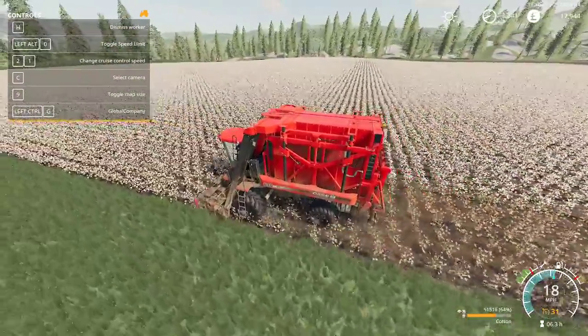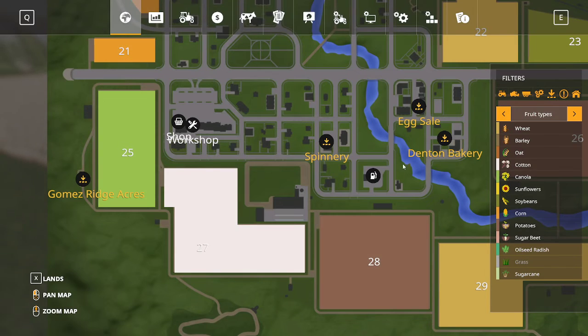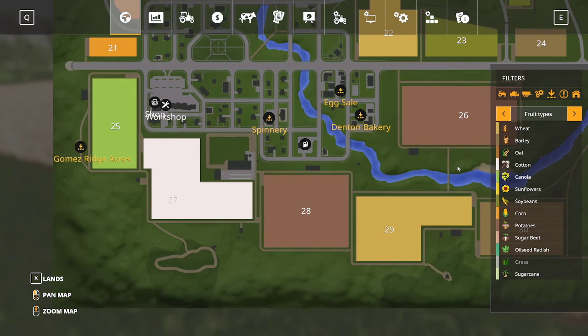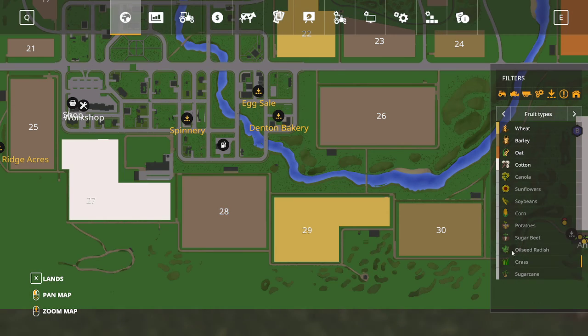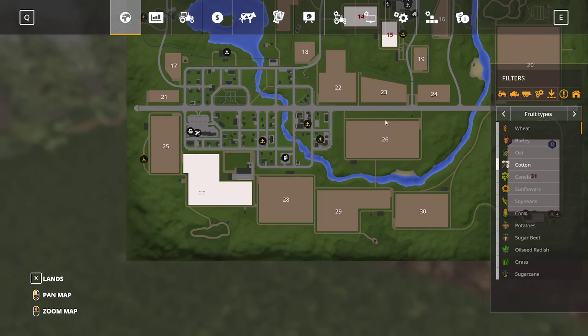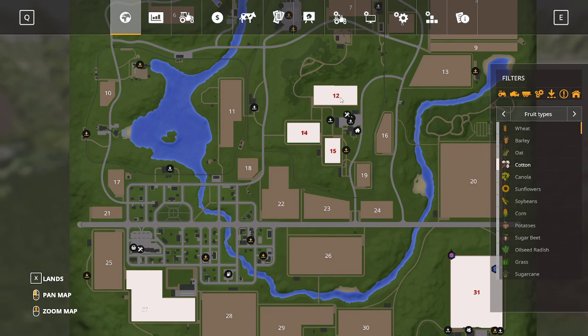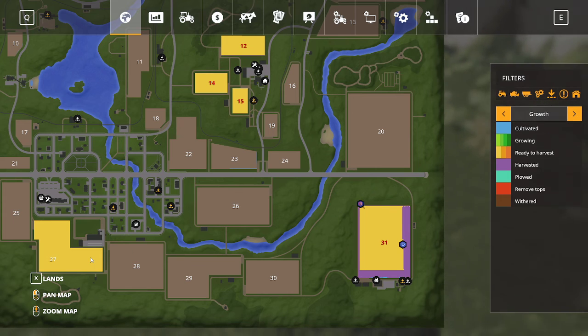This is one of the largest fields on the map — field number 31. Field number 27 also has cotton. I'm also red now by the way. Field 27 is ready to harvest but I do not own it. The spinnery — the selling point — is just there.